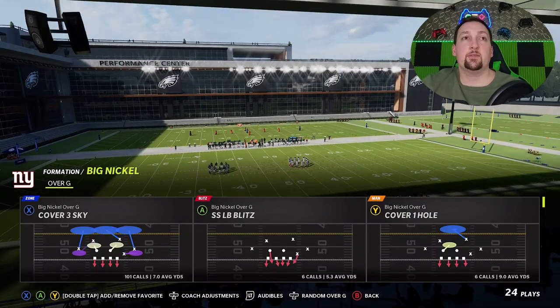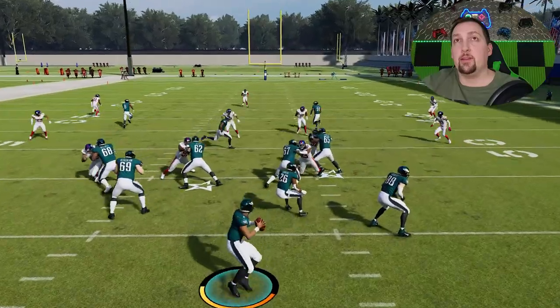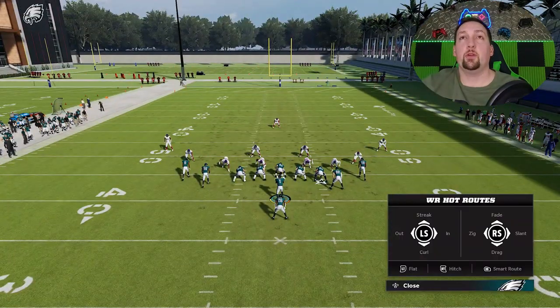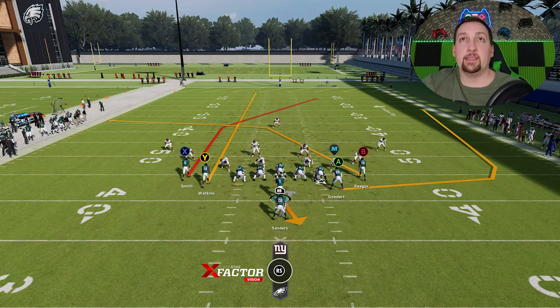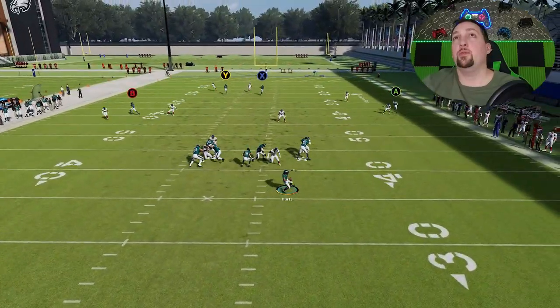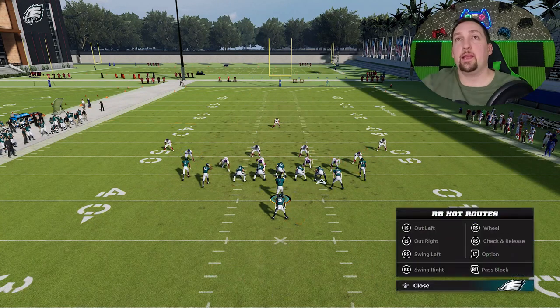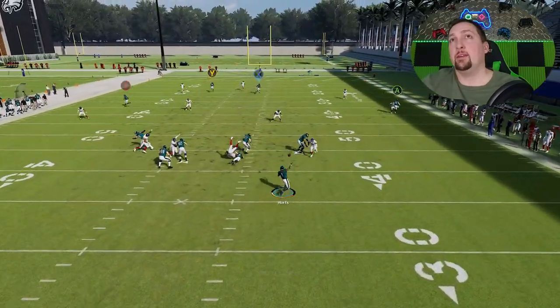Moving on to Cover 3 — this will have success against that as well. Against Cover 3 Sky, the setup is different. If I do the same slant setup, there's nothing really pulling that safety back and the cornerback actually gets back pretty well. The traditional setup I see people using is putting the Y route on a streak and putting the A route on a wheel route. The wheel route pulls down the cornerback, and then we get a very big one-play touchdown even with a 91 or 92 speed receiver. You can also put the Y route on a fade. A fade and a wheel is pretty much going to be it. Bullet pass lead away from the safety, and you can score from just about anywhere on the field.